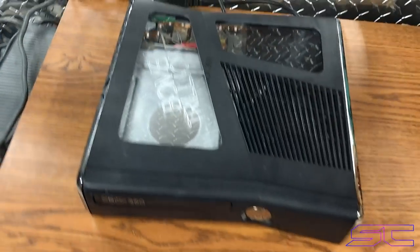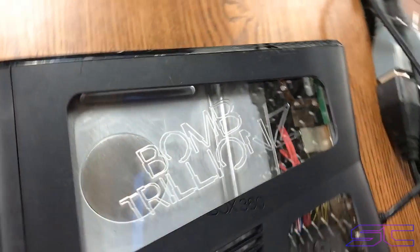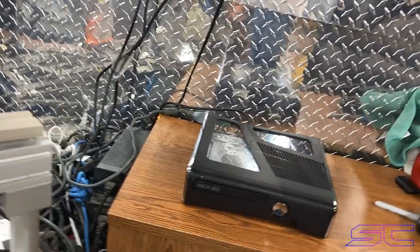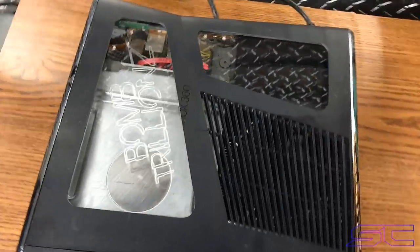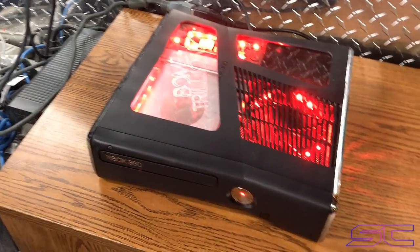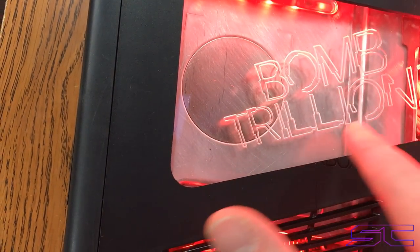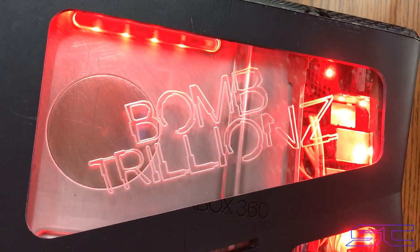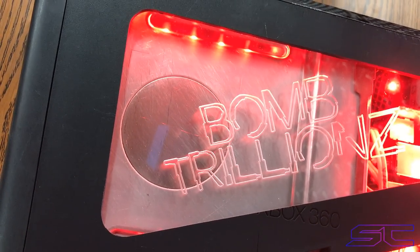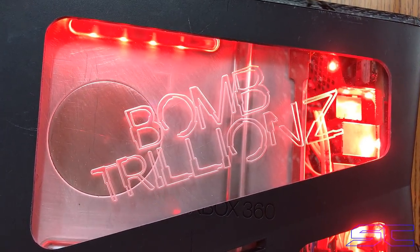What is up, David's here. This is the Bomb Trillions console, order number one two six seven three. This is exactly what he wanted — red LEDs inside with the engraved plexiglass, and it looks really good. The way it looks crooked and tilted is because that's how his intro was, so I had to crop everything from his intro and it came out that way.